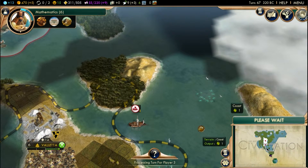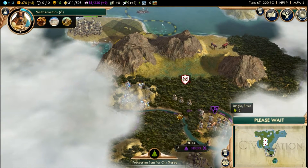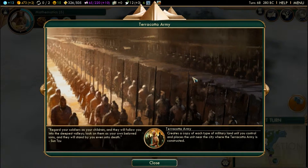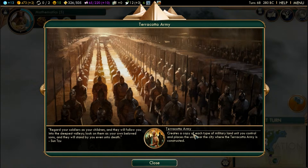So we found a new civ — she is the Celts and so far she's being quite friendly. She's down in the south, we're up in the north, so we should both be fine. The Terracotta Army creates a copy of each type of military land unit you control and places them near the city where it's constructed. As Sun Tzu said: 'Regard your soldiers as your children and they will follow you into the deepest valleys.'